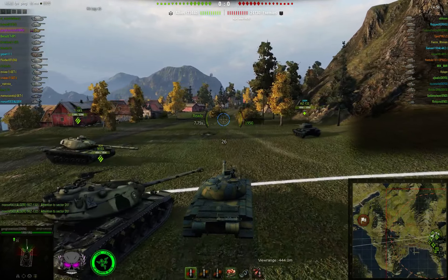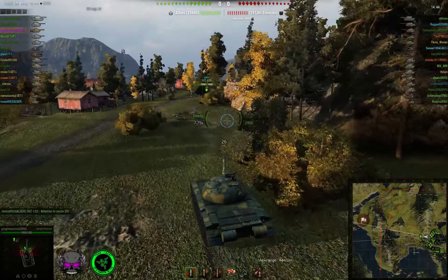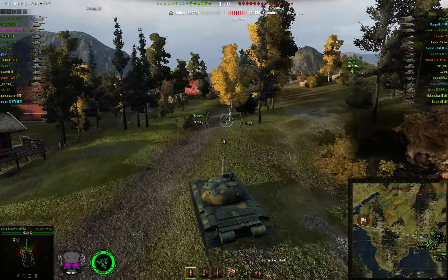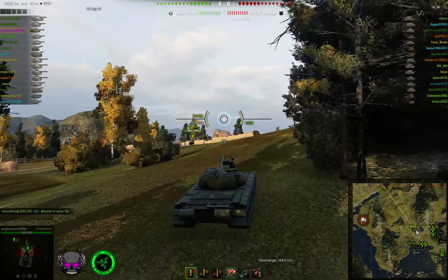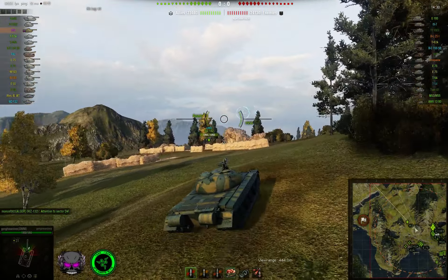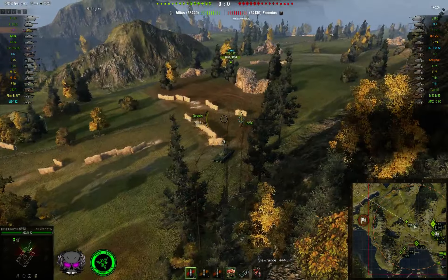But what makes this tank? The alpha is just awesome at 440 for a medium, combined with a very good rate of fire of 6.25, giving a reload of around 8 seconds without consumables, just the rammer and vents. So that's pretty awesome. The accuracy and aim time are okay but a bit underwhelming for tier 10 mediums, because they normally have very high accuracy and very low aim time.